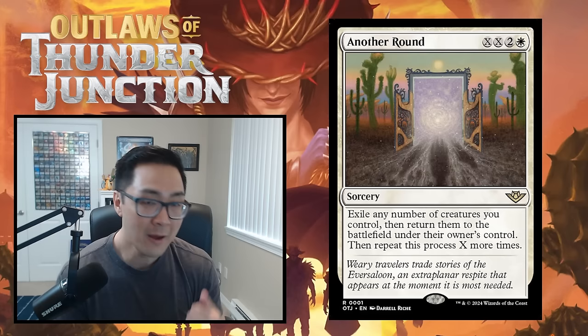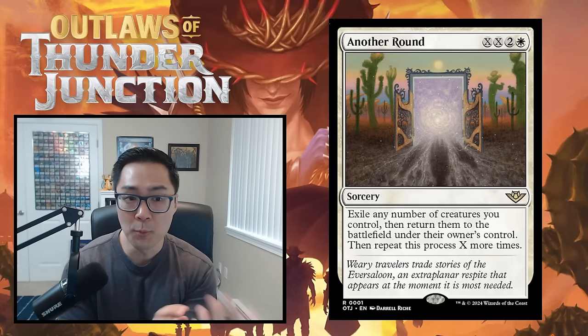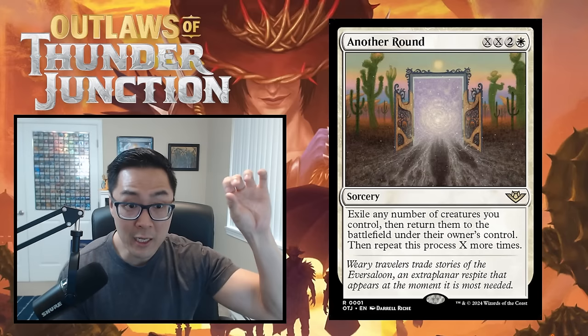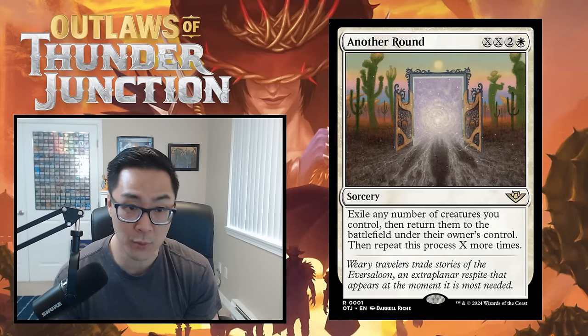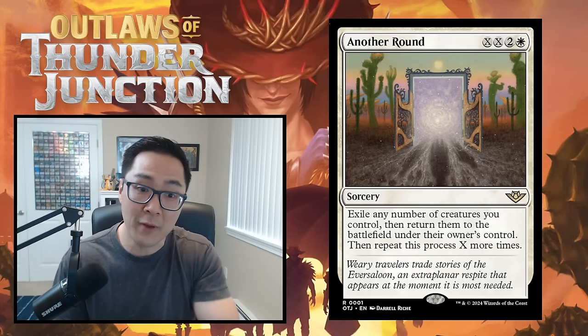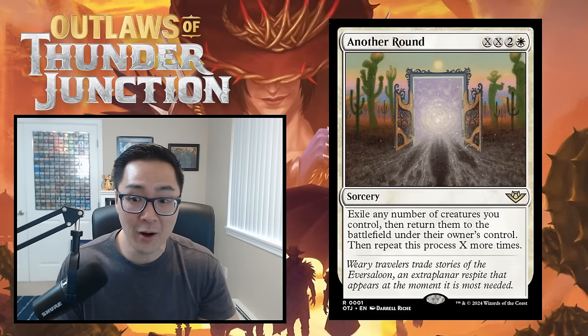Finally, there's spree — you'll see it on a bunch of modal cards. A spree card has a base casting cost, and then additional spree costs for each extra mode. For example, a white sorcery might have a spree cost of two colorless to give a creature +2/+2, and another spree cost of one colorless to untap it. You can pay both for four mana to get both effects, or pay them separately. Very flexible cards.